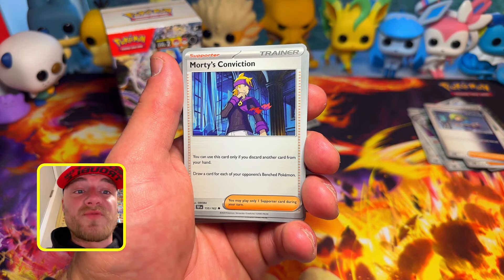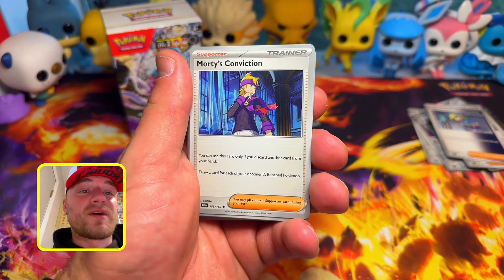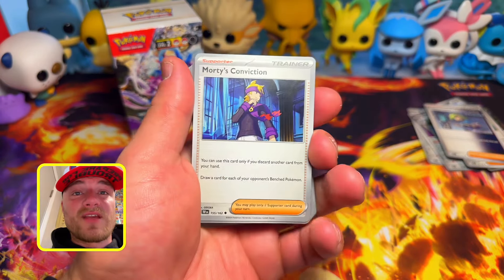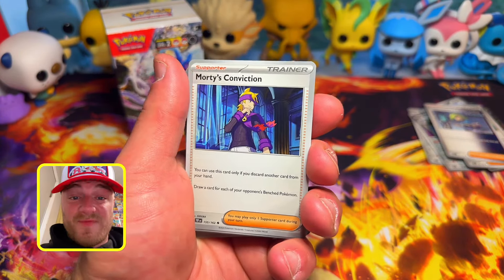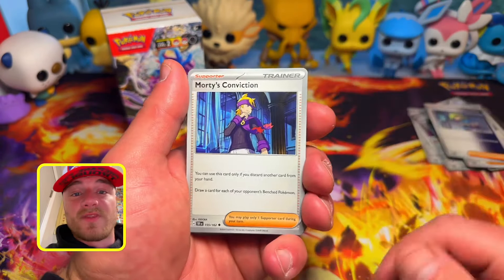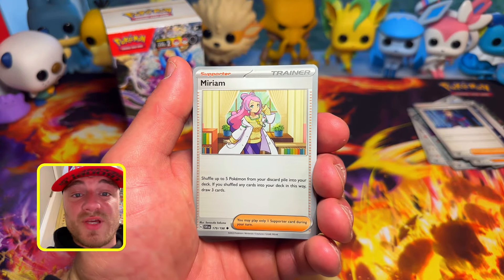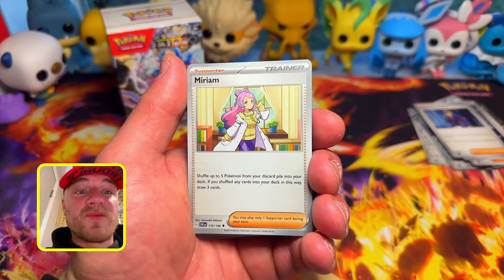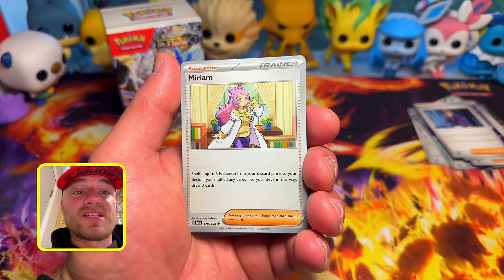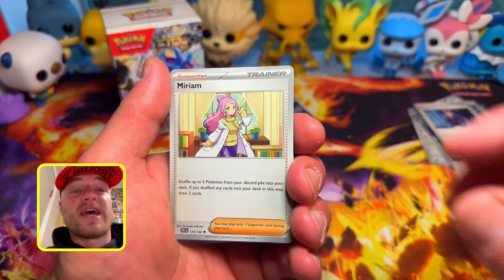Morty's Conviction can only be used if you discard another card from your hand — then draw a card for each of your opponent's benched Pokemon. It's decent, though I'm not sure about it in a 40-card deck. Then we have Miriam, which is super playable: shuffle up to five Pokemon from your discard pile into your deck, and if you shuffled any cards in this way, draw three cards. Super awesome, extra playable card.